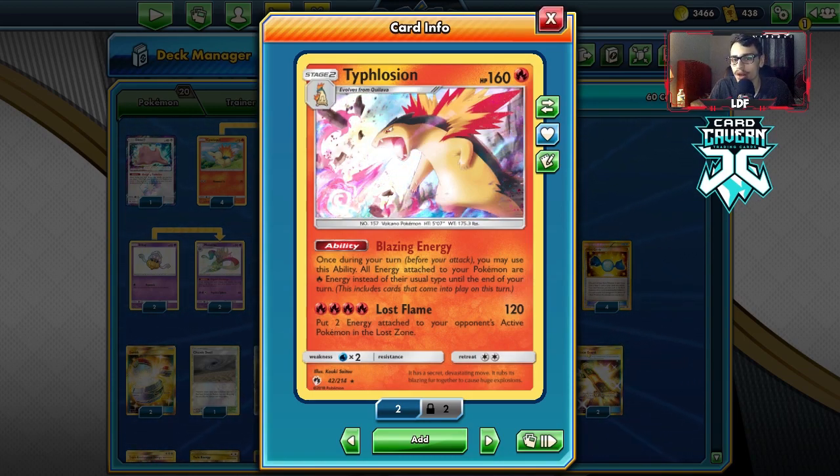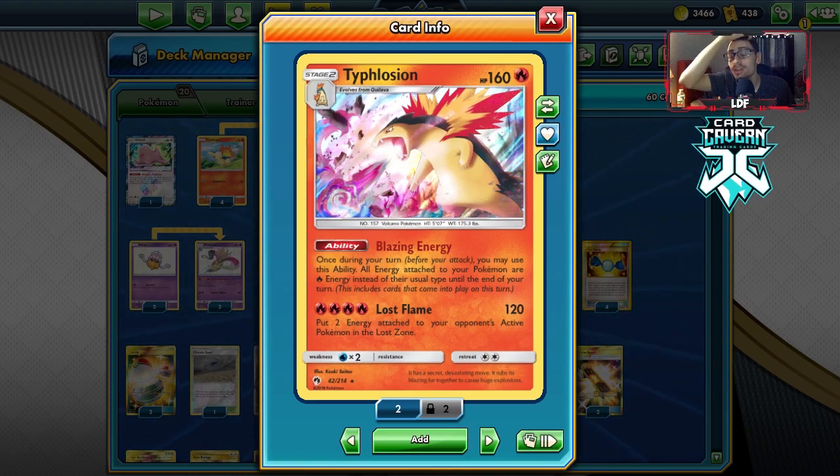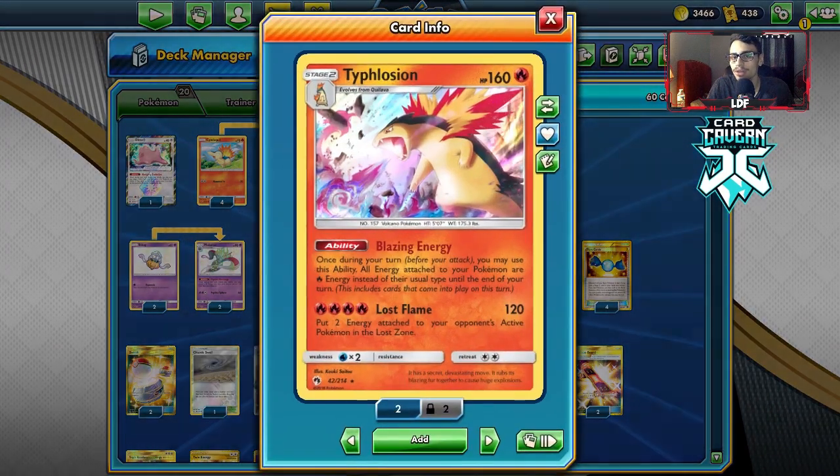This thing's attack Lost Flame is 120 for 4 energy, and with Twin Energy and Triple we can turn those into fire thanks to Stability. We put 2 energy from our opponent's active into the Lost Zone, so for example against Dragapult - if they have 2 energy on, we put those energy in the Lost Zone and leave them stranded. That is the whole idea of this deck: being very disruptive with energy removal.